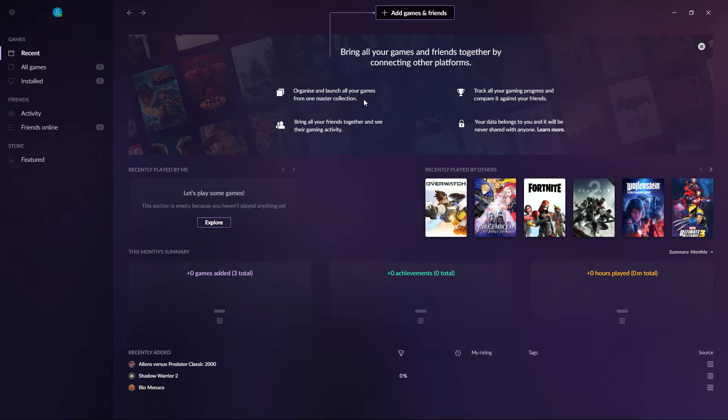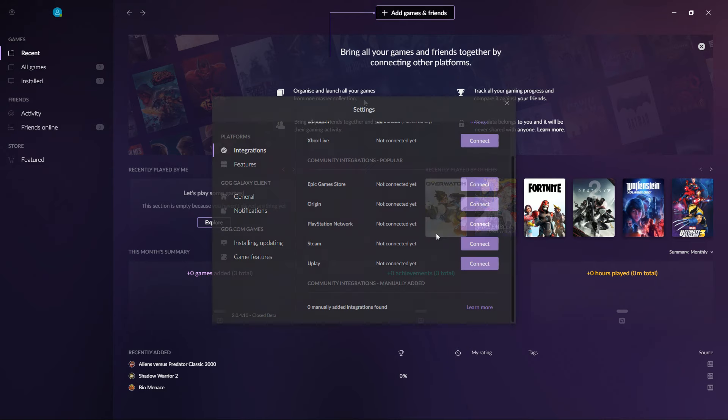Right off the bat it does look kind of clean. I don't really have anything added in or friends or anything really on GOG, so we're going to go ahead and add some games and possibly search for some Steam friends. I'm not sure how that's going to work but we're going to try it out together.